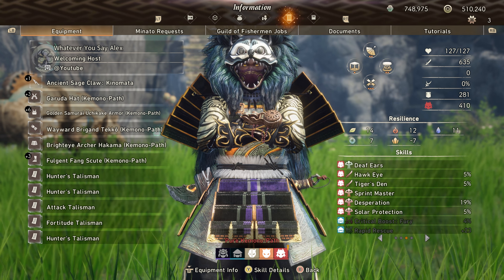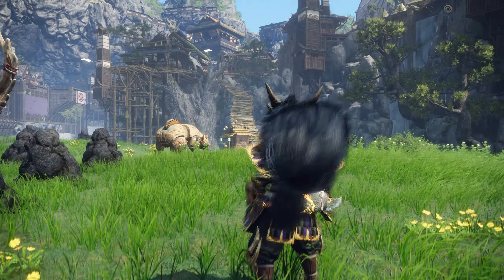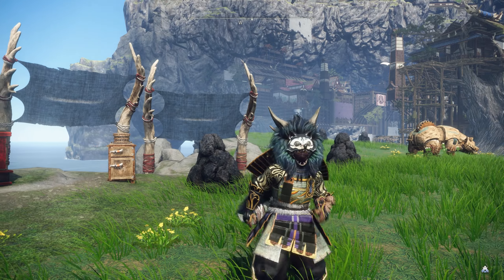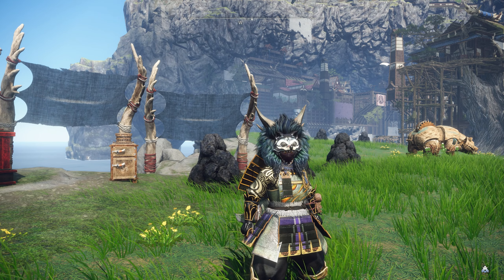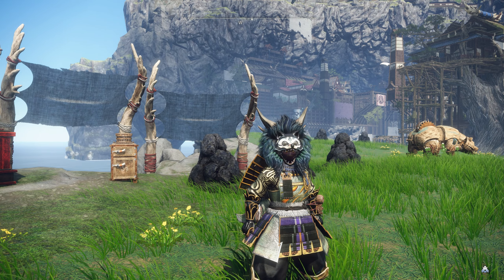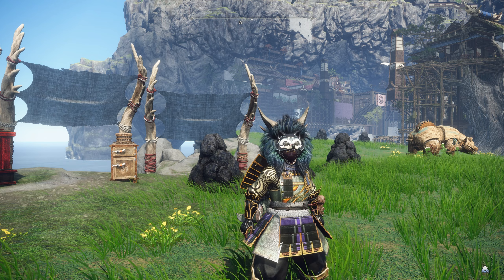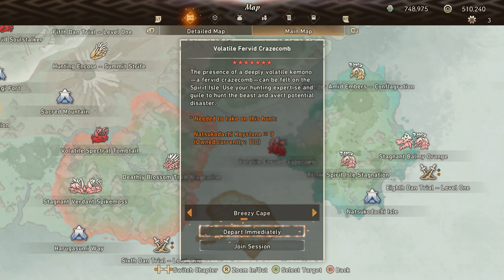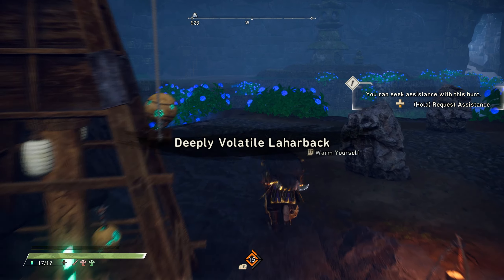I don't know what else I can improve on this build besides upgrading armor to max. We could farm for that extra one percent of one stroke fury, but I kind of like that nine percent plus the four percent of desperation — I think that's also a god roll. We're probably going to have to fight a couple different kimonos, so we're going to go fight the Craze Bomb first and see how this goes.